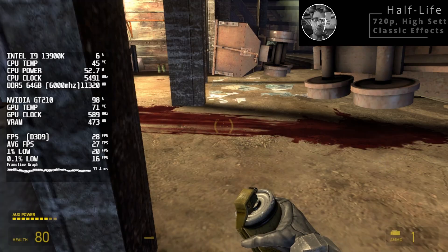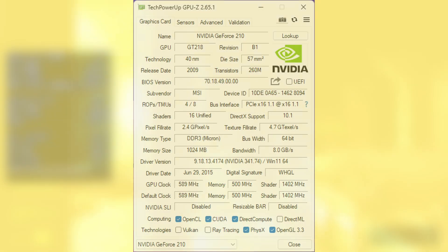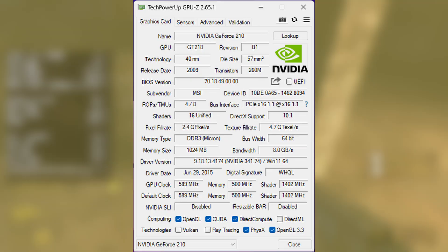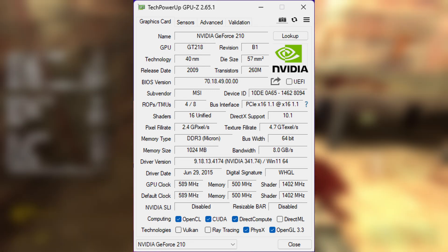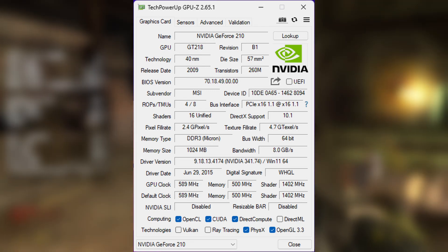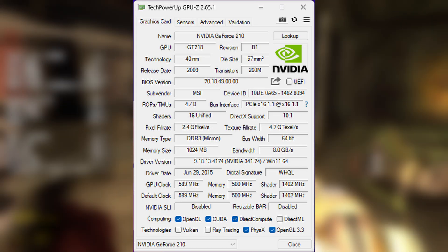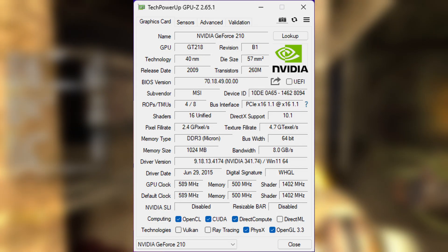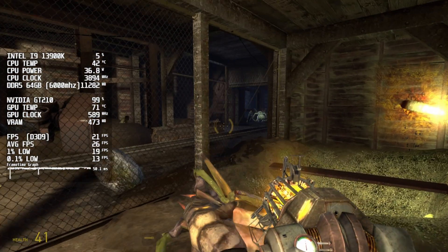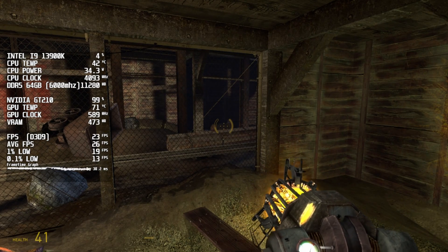Before we jump into the gameplay, let's take a quick look at this GPU's specifications. The GeForce GT210 is a proper budget card, fitted with 16 CUDA cores, 1024MB of DDR3 memory on a 64-bit bus, and support for DirectX 10.1 and OpenGL 3.3. It's a single slot card with a fairly modest power draw of about 31 watts. At the time it was really only meant for everyday desktop use rather than gaming.